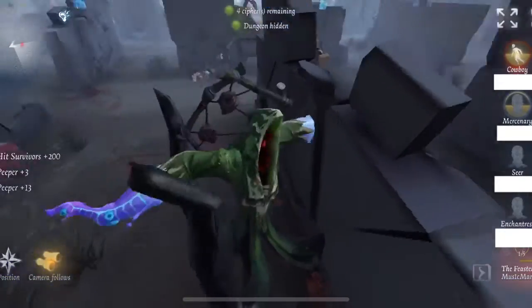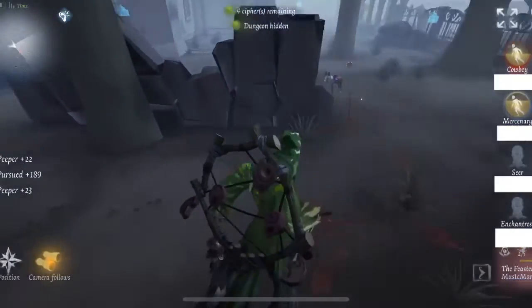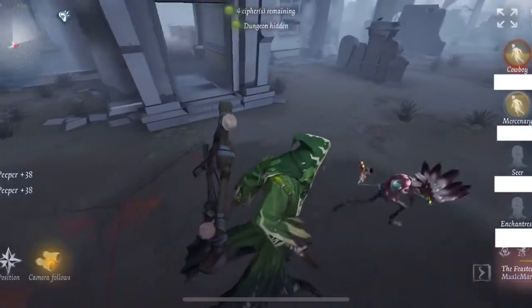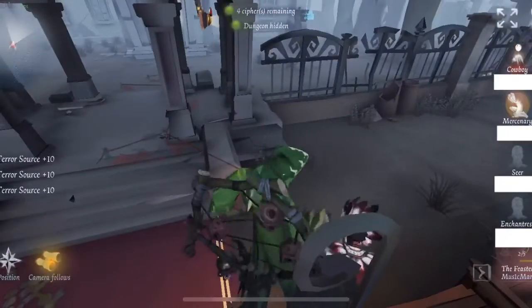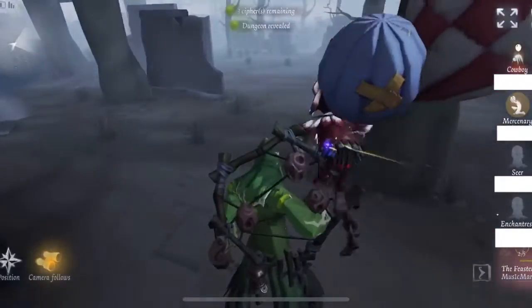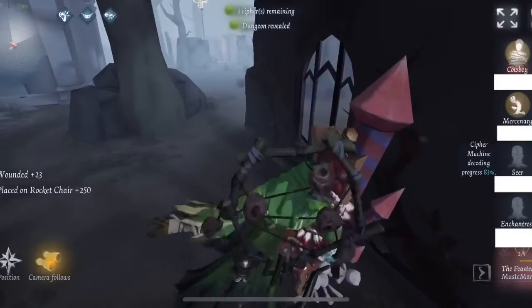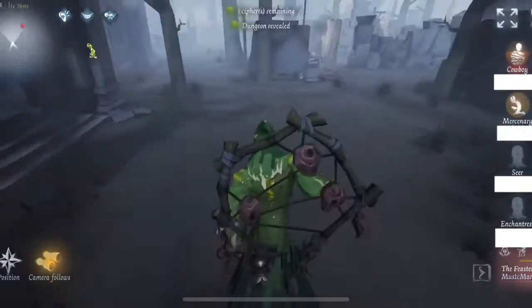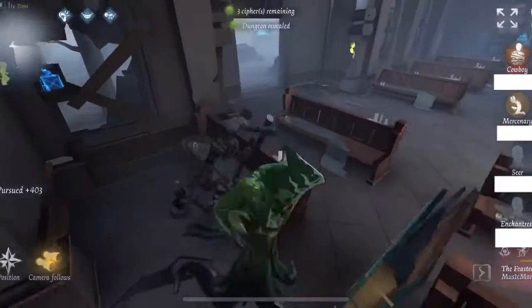I double hit the Mercenary and this shows you where Feaster camping can be really strong - using multiple tentacles I was able to double hit the rescuer with relative ease. Now I'm going to take the Cowboy to the chair again - that's his second train and three ciphers for me. I'm in a pretty good spot, I can see where the Seer is so I know I can disrupt them if needed.